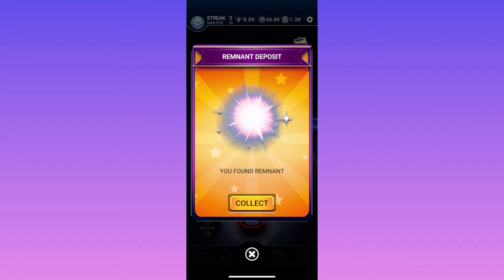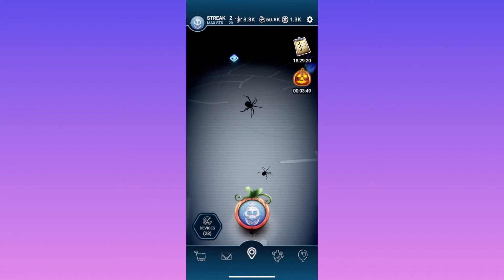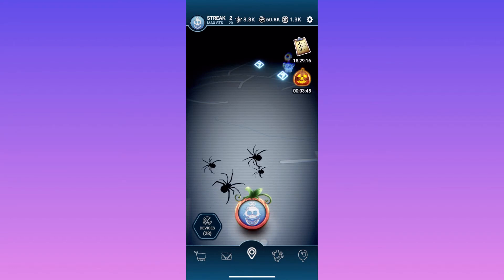You find remnant deposits through the little blue question marks on the map. When you scan one, it may or may not give you a remnant deposit. If it does, you click 'collect' and it works just like any other time you've collected remnant.